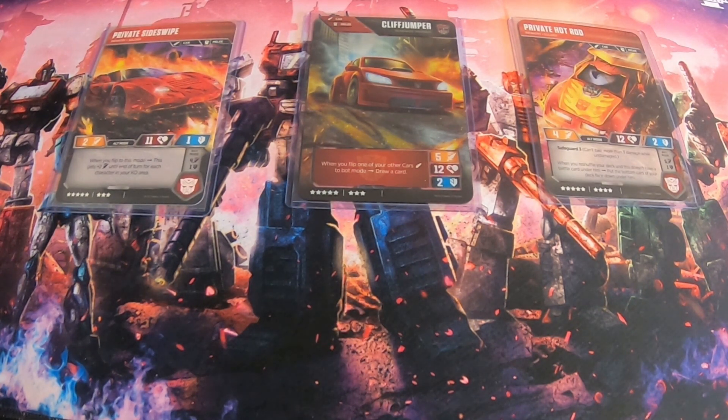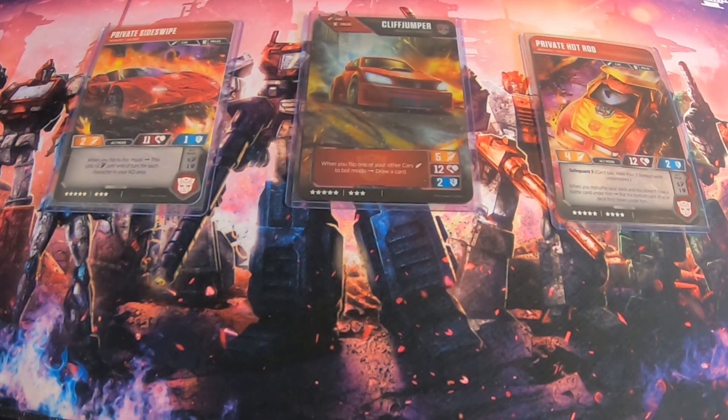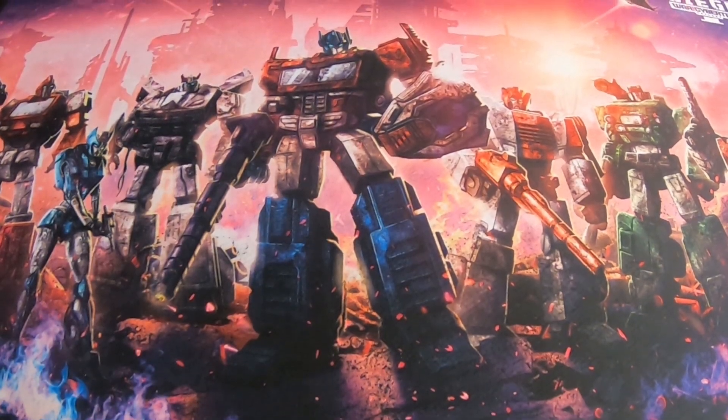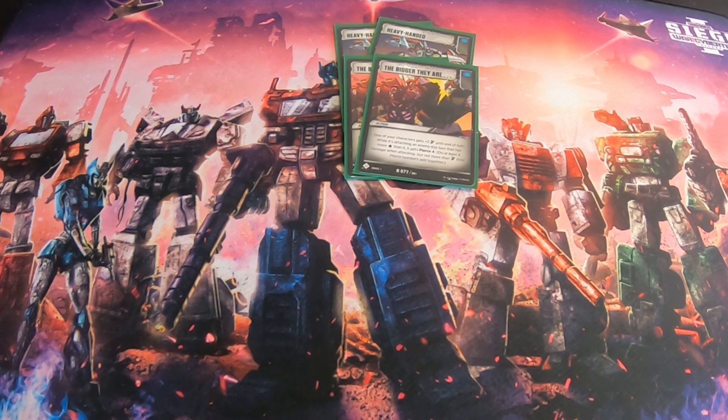The main goal of this deck is to draw as many cards as you can, Pierce super hard, and deal damage for each character your opponent has already killed — whether it be Sideswipe or Cliffjumper. Starting with actions: we have two Heavy Handed and two The Bigger They Are. This is just another way to guarantee Pierce. I'd run three of each but couldn't find space, so we settled on two of each. It gives plus 2 and then Pierce 4 based on how many stars the opponent has, so it's nice having both to hit small and big guys.